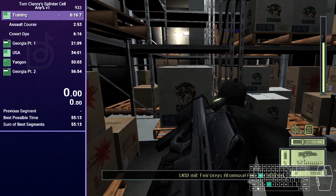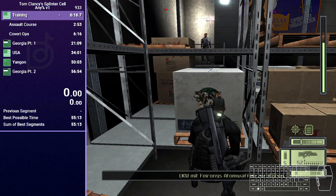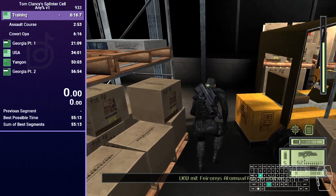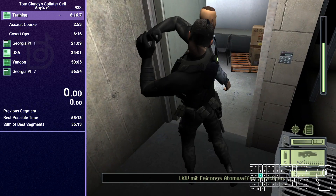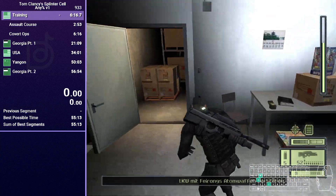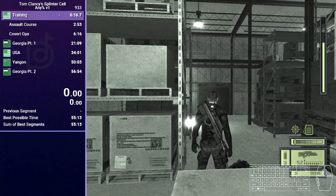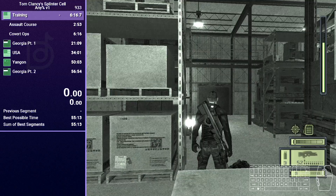As soon as you're in here, make sure you get into this position before the colonel turns around. Wait a little, then crouch spam and get close to the colonel. You don't need to enter the keypad code — you can just knock down the colonel like that, nothing bad will happen. Then once you're here, you're going to crouch spam and take care of this guard, and take care of that guard.